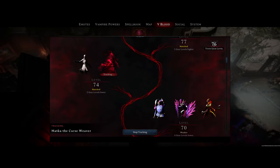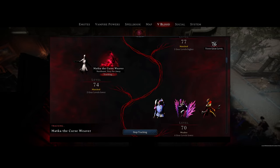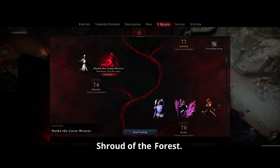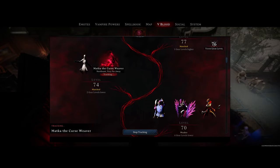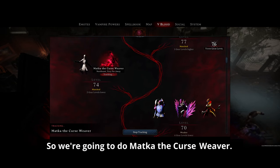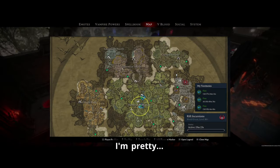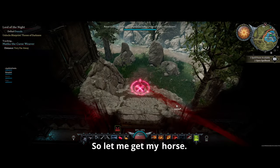The armor does different buffs depending on where you're at in the map. In Flip's personal box he's got something called the Shroud of the Forest — we're immune to the curse of the forest. That's the only gear I know that does that. That feels very Dark Souls-ish. All right, are you in the castle? So we're going to do Matka the Curse Weaver. She's going to be in the curse forest, so let me get my horse.